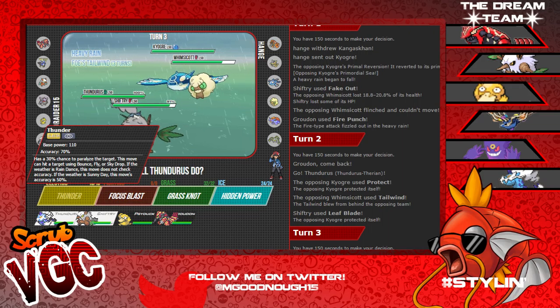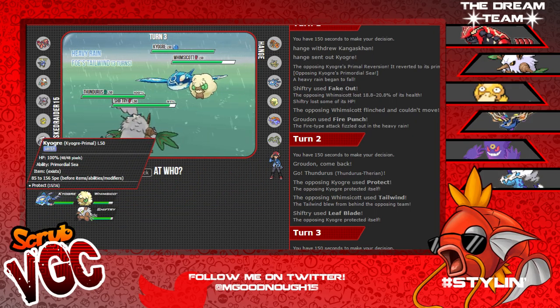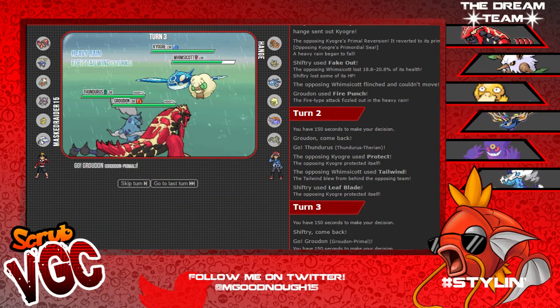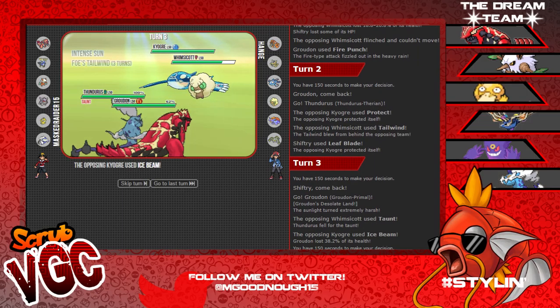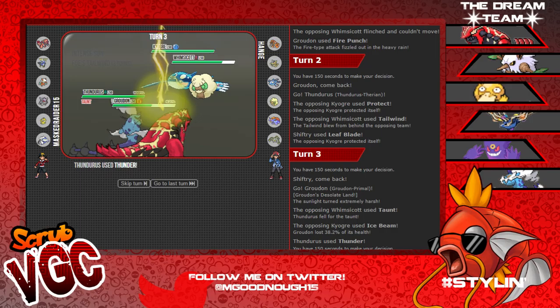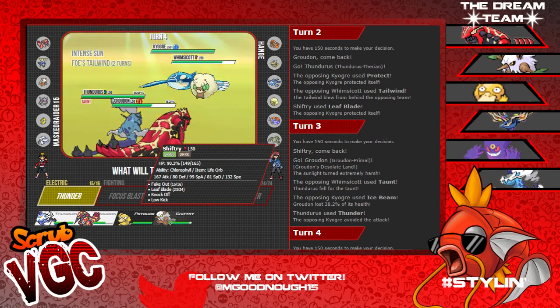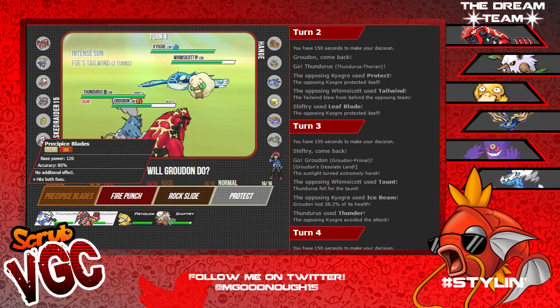He could be going for an Ice Beam at this point, but I'm not gonna risk it - Thunder on Kyogre, bring out my Groudon. He may predict this and Ice Beam Thundurus - Taunt! Ice Beam onto the Groudon slot, Thunder misses Kyogre.